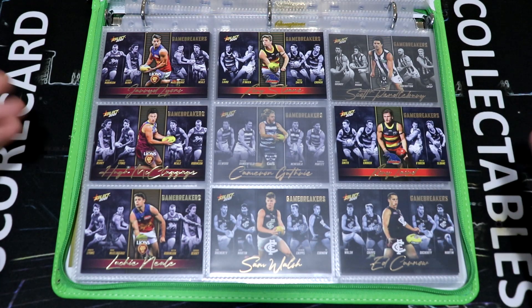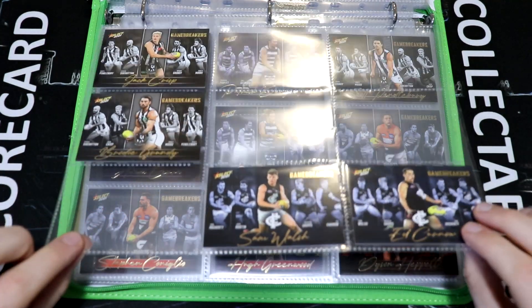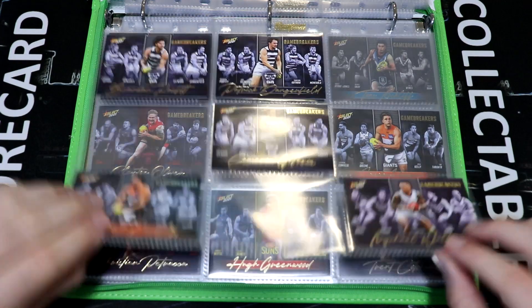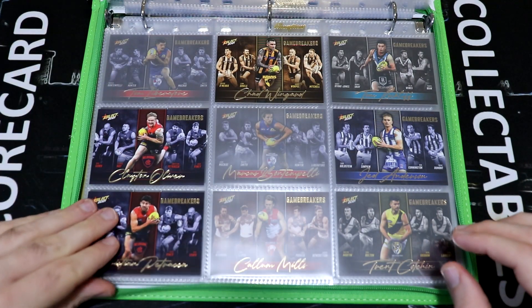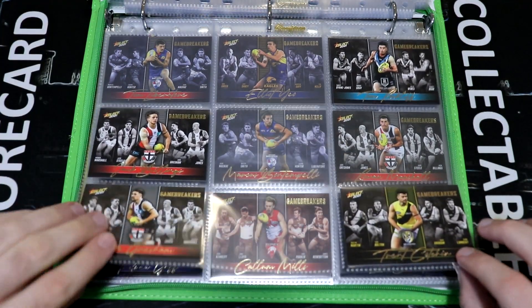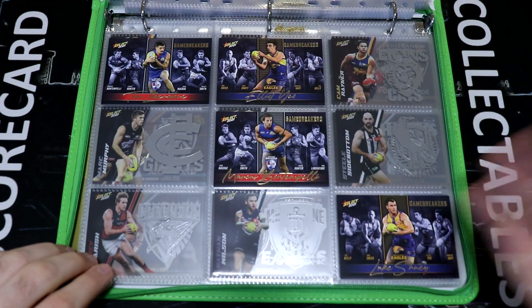Next up we have the game breaker inserts. I'm putting them in the spot they should go, but we do have a lot of spaces left to fill — I think it'll be hard to complete the set, but we'll give it a crack. We've got quite a few Geelong players. Just Jed Anderson chilling out on his own, and I believe that is the final page for the game breakers.